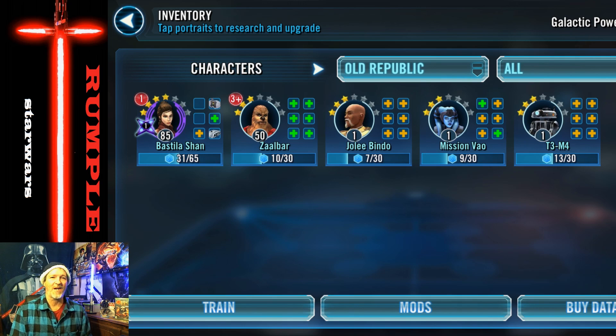Hey guys, this is a Light Side video. I'm going to do a pack opening. I want to show you — I started with none of these characters farmed, probably like most of you sitting around thinking 'what am I gonna do with these guys?' I'm now farming them and paying for them. My boys in my shard were hyping me up: 'get 50 shards here, 20 shards here, come on Rumble, do it!' So I did it.